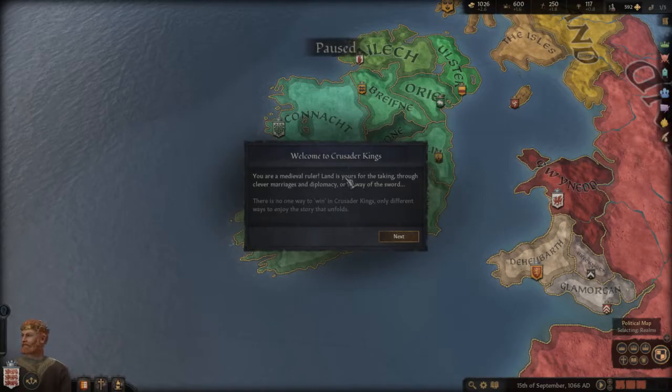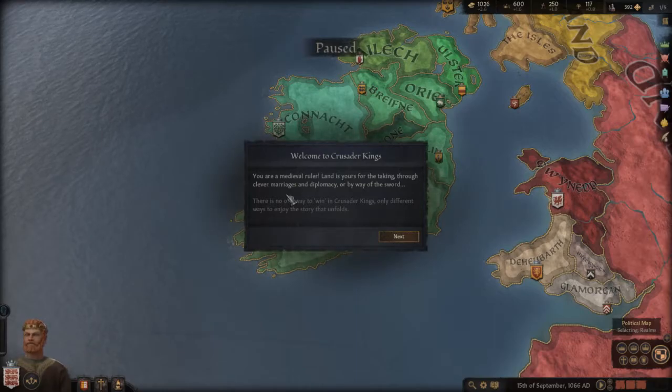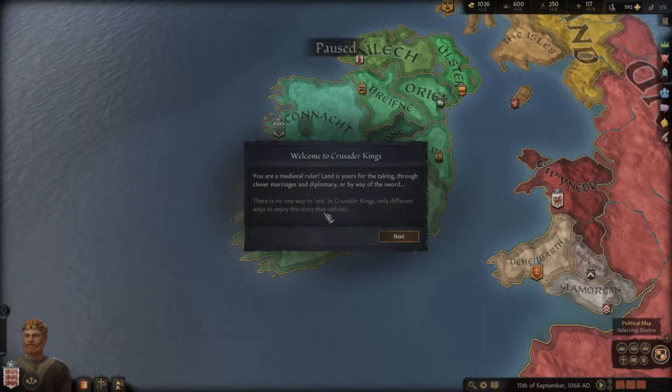You are a medieval ruler — land is yours for the taking, through clever marriages and diplomacy or by way of the sword. There is no one way to win in Crusader Kings, only different ways to enjoy the story that evolves.